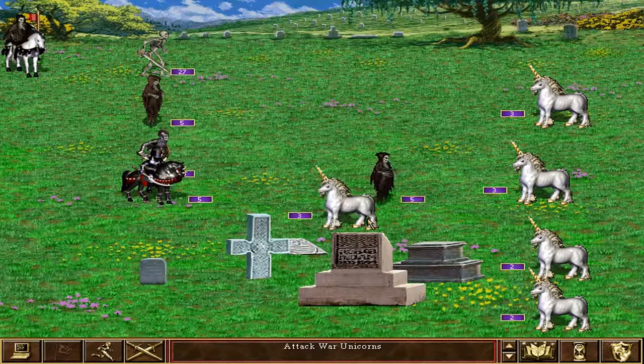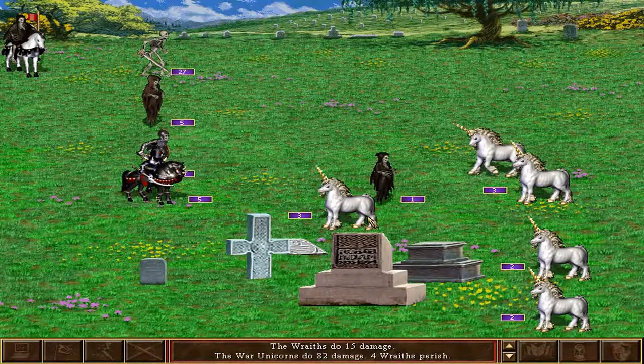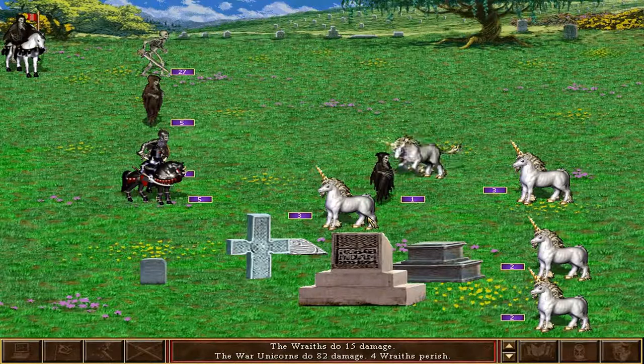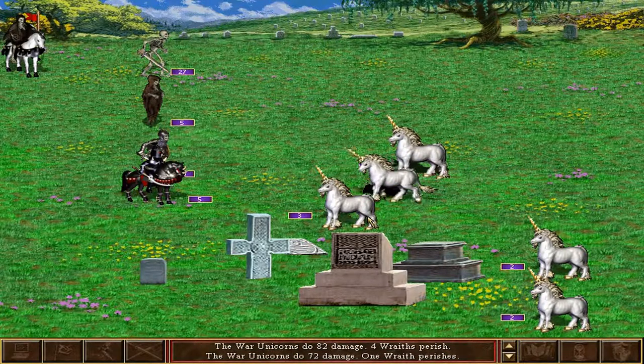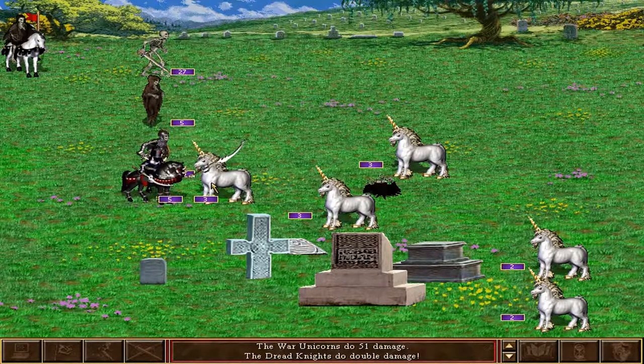Troops you produce can be left in the garrison to defend or assigned to a hero. The heroes can be marched around on a map with armies and go exploring or fighting your enemies. Heroes can cast spells in battle but do not participate in combat directly. They have equipment slots you can fill out and they gain experience and level up over time.